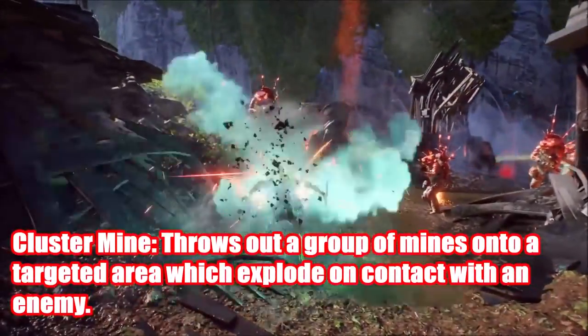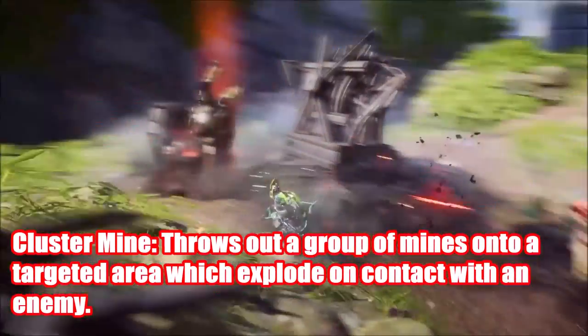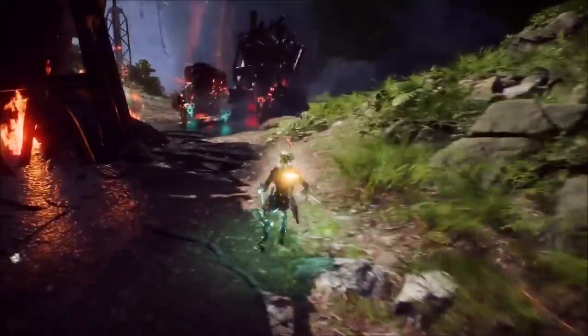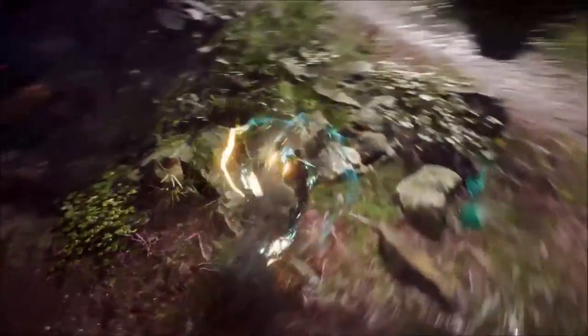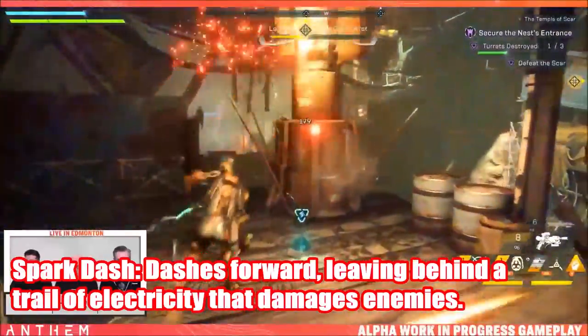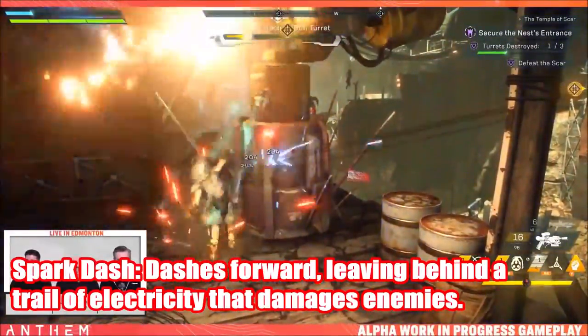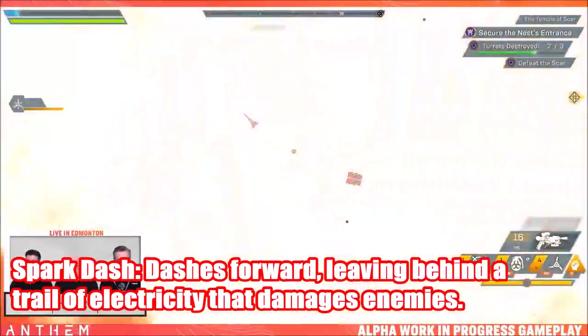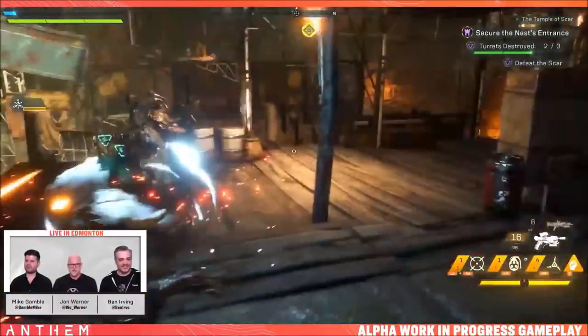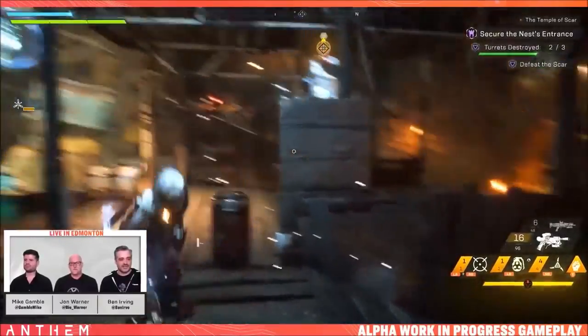Also in the assault system, the cluster mine throws out a group of mines onto a targeted area which explode on contact with an enemy — essentially a trap. If you're trying to protect a certain territory and there's an entrance, you place these on the floor so when enemies come in, boom. Finally in the assault system, spark dash dashes forward leaving behind a trail of electricity that damages enemies — perfect for this lightning-speed agility-based javelin.